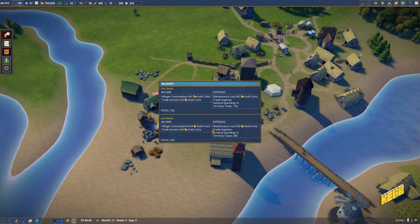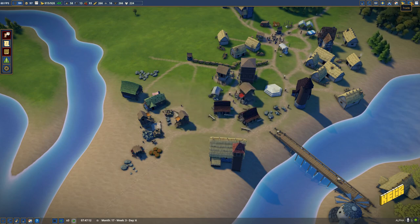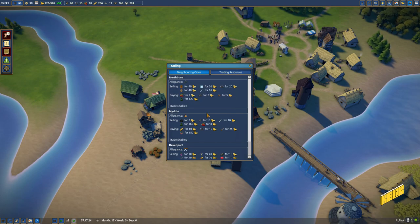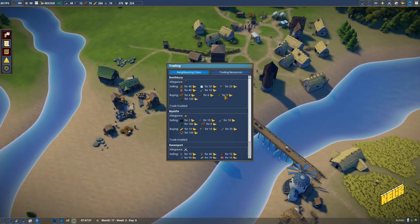Last week trade income was 356 — this is from 20 bread that we sold. Is that the limit of bread I can sell? It doesn't seem like I can sell it to somebody else, but I can sell polished stone to this trader, and I can sell planks to this one — so that might be something worth looking at.